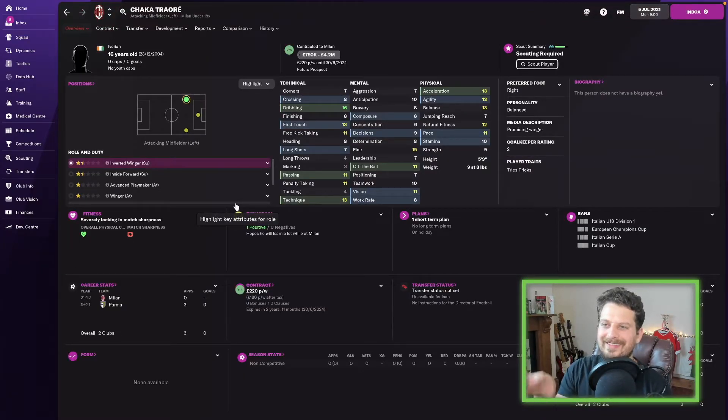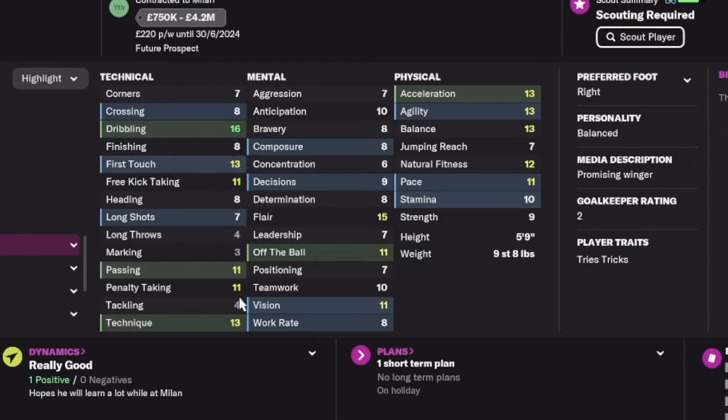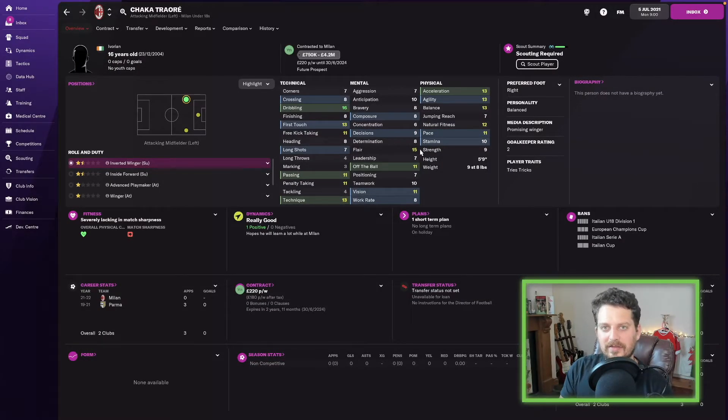Last player before we fast-forward into the future — Chaka Traore, a 16-year-old Ivorian left winger who is right-footed. Not much above 13 in most attributes, but he has got dribbling and flair. Let's see what he looks like in 10 years time.